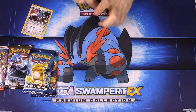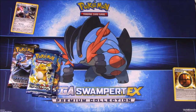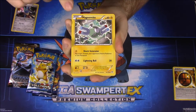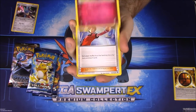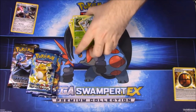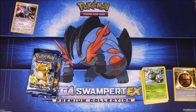Next up we'll open Breakthrough. First up we have Noibat, Chespin, Ralts, Magnemite, Fennekin, a reverse holo Wobbuffet, and our rare is Aromatisse. We also have a Judge trainer, a Pinsir, and a Gurdurr. Nothing really special out of that pack.